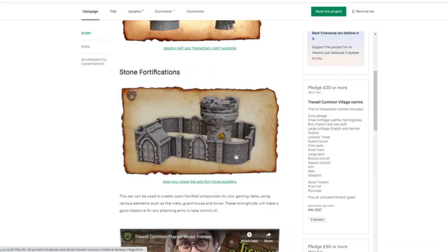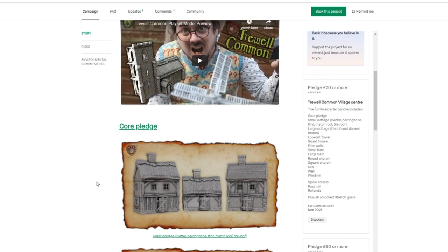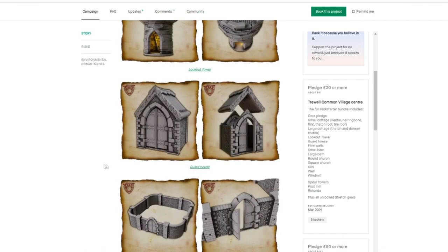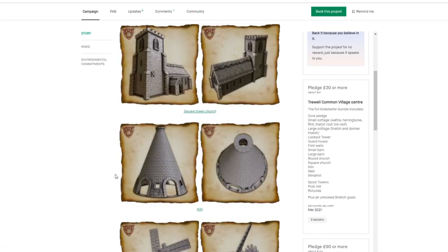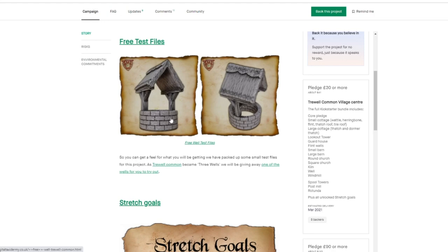There are also walls available if you want fortifications around your village — these are historically based on structures in East Anglia as well. You can check that out plus this tower. There's also a video showing the different models they printed so you get a sense of what they look like. This is what you get in your core pledge, and I'm sure more models are going to unlock just like in their other Kickstarters. There's also a free file you can download just to test it and see what it looks like.